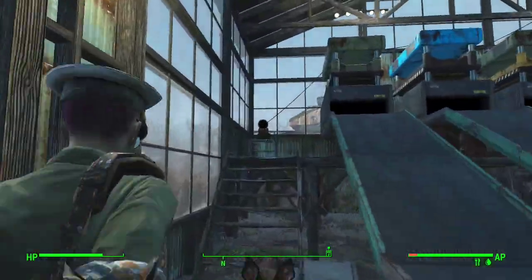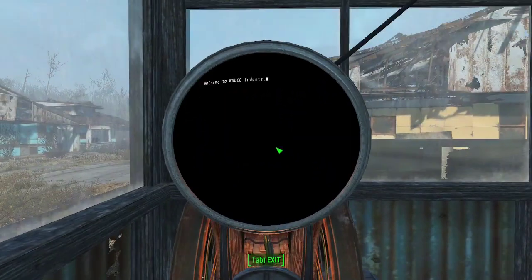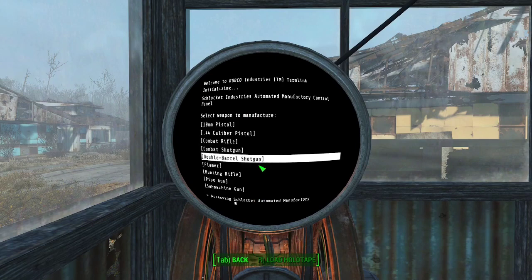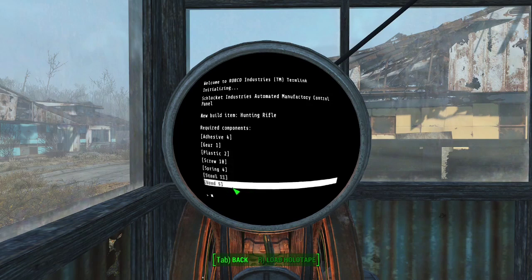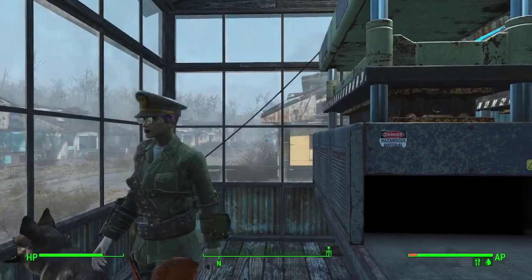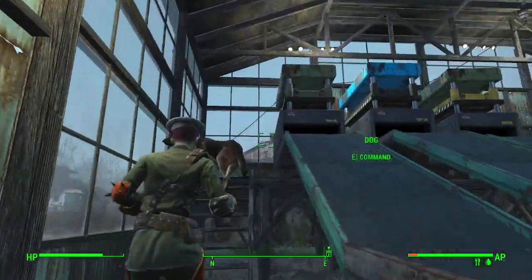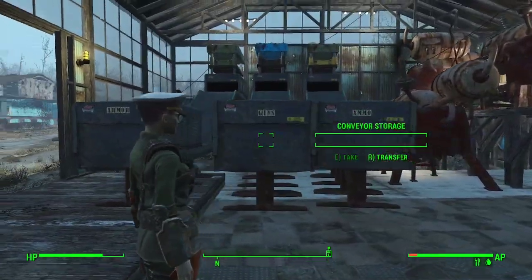This can all be controlled from the terminal connected to it — we can select ammunition plant control, armor control, weapon forge control, and so on. For example, if we want the weapon forge control and select hunting rifles, it shows us all the equipment we'll need: screws, fans, ball-peen hammers for steel and wood. We slap them in there, it strips the base components, spits out a completed gun, and it gets dropped off in the collection bin for us to pick up.